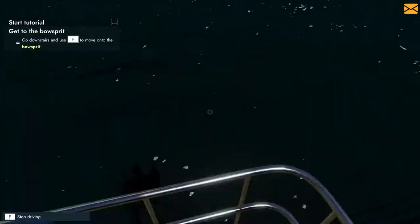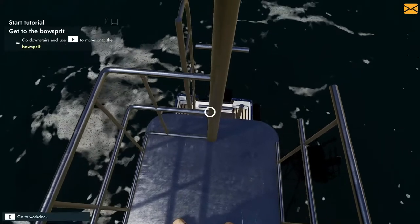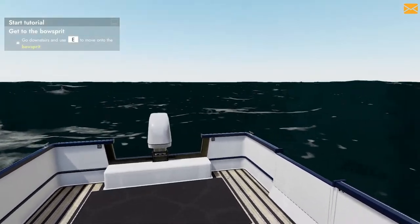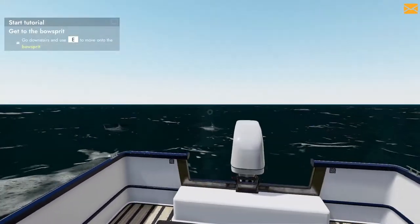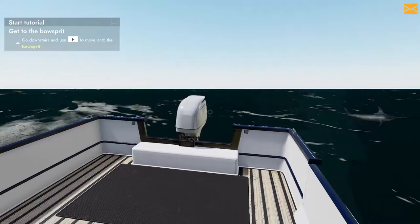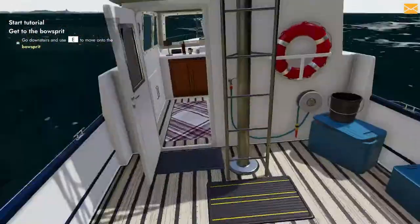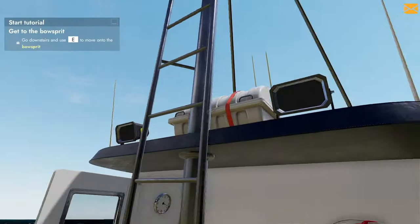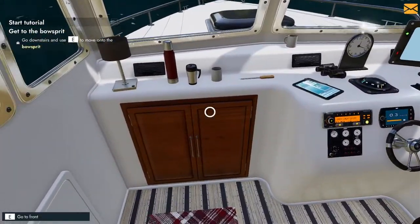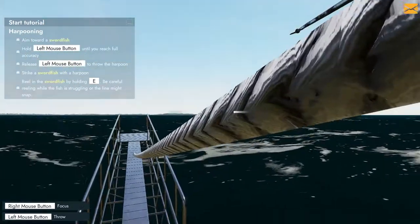Go down, move to the bowsprit. How do I stop driving? Oh, stop driving - go to work deck. The E and F is weird - they're usually context buttons but they do two different context things. Go downstairs and use E. Where's downstairs? Are there stairs in here? Oh, bow - it'll be on the bow. Close door. Go to front. Oh, you go through the little hole in the... oh, that's cool. Oh, I've got a harpoon! Oh, cool beans.